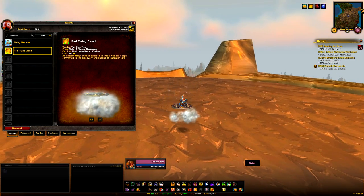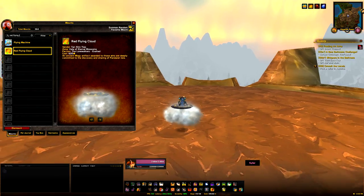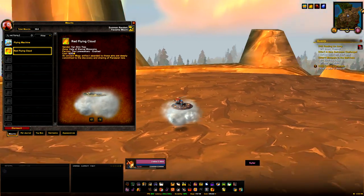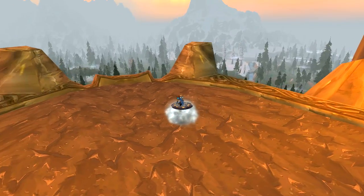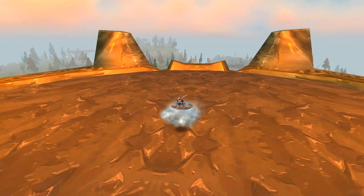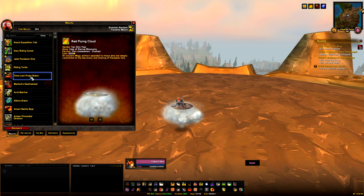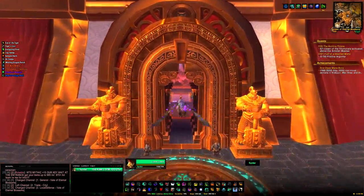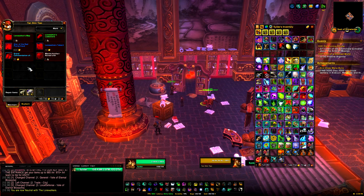The next mount is the Red Flying Cloud, which comes from reaching Lorewalkers Exalted — a Mists of Pandaria reputation. The great thing about this reputation is it can be done in one day, even as little as three or four hours. Basically, you fly around Pandaria and click certain items. When you click enough of them, you'll receive an item in the mail that gives you a quest to hand in for reputation. Once you reach Revered, buy an item from the vendor to gain even more reputation. Check the description below for a link to a detailed guide on where to find all the clickable items.